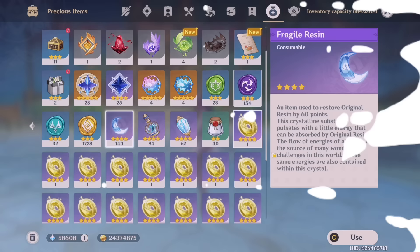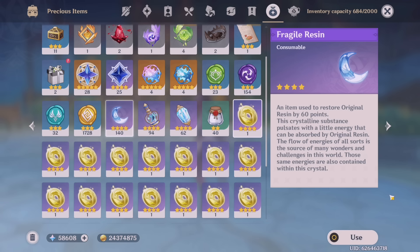For fragile resin — you might already have some from claiming battle pass rewards, and these can be very helpful at higher adventure ranks. If you are below adventure rank 45, do not spend your fragile resins. Fragile resin refills your resin by 60 points so you can claim rewards you need. Rewards scale with world level, so at a higher level your rewards will be better — which is why you should save fragile resin and not use it at a low level.